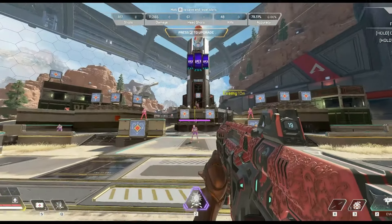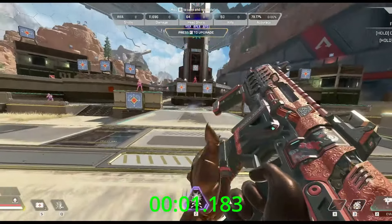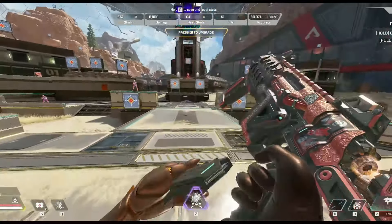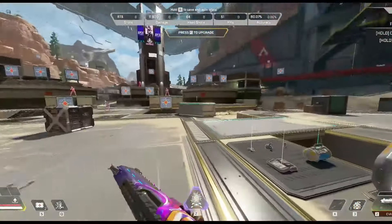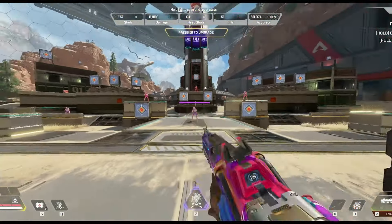Let's try the CAR SMG. 1.183 — this is the fastest killing gun so far. Faster than akimbo Mozambiques, faster than RE-45 with hammer points. That's actually shocking to me.